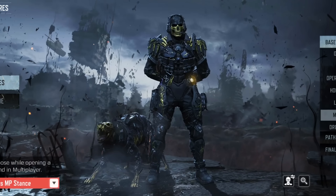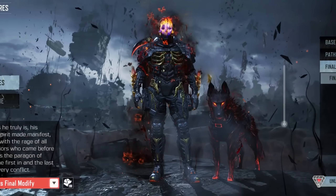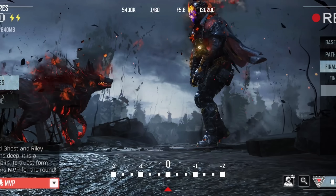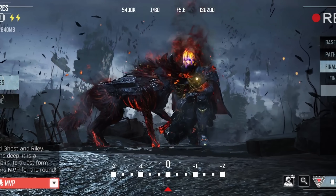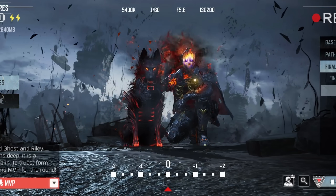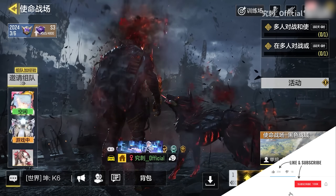Those are all the 9 upgrades you can get. Once you've managed to secure 7 out of these 9 upgrades, you'll unlock the advanced form. With this advanced form you'll get the Mythic Ghost final modification and the MVP screen. When you enter a new lobby you'll see Riley bringing Ghost's seeker. Pretty cool, right?